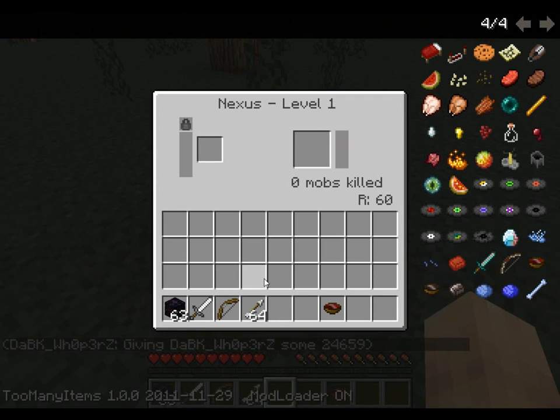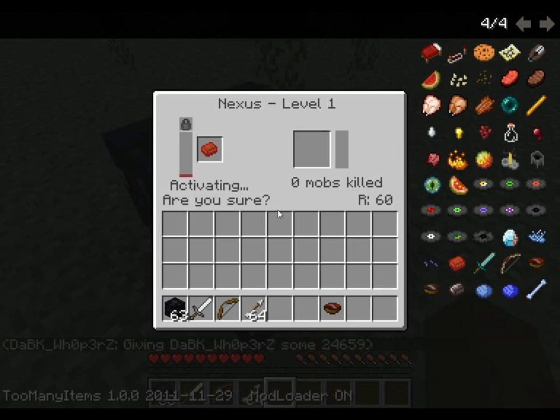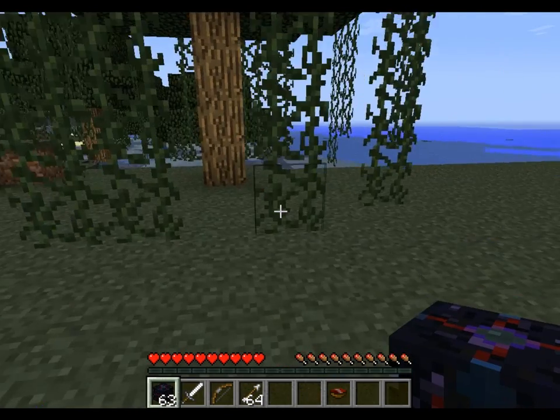Nexus catalyst — alright, this looks a lot better. Activating. Are you sure? Of course I'm sure. Once you do that, you can pretty much start fighting.